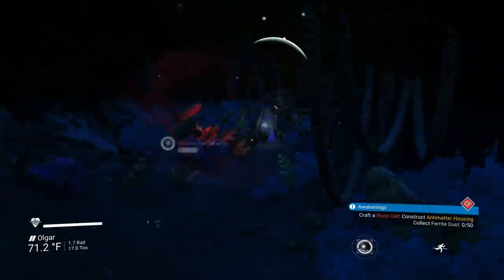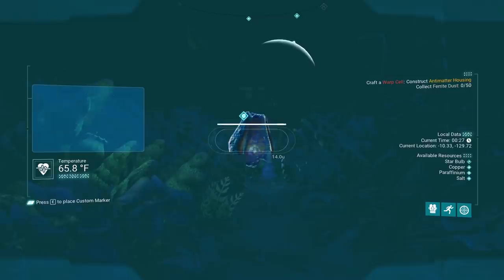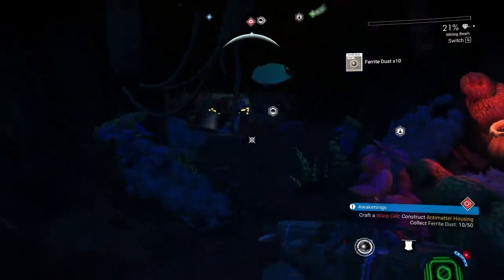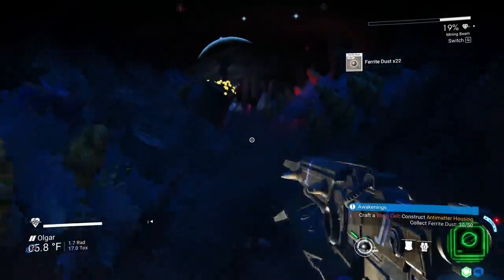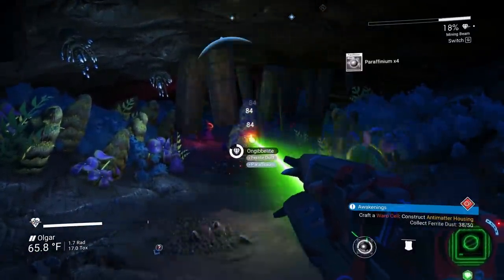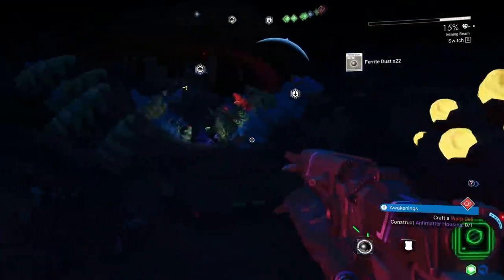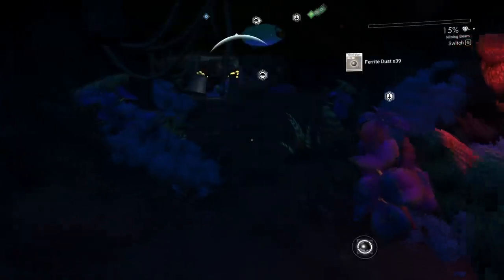Let's go into the cave and collect ferrite dust — hopefully that creature will leave us alone. Let me analyze these; I'd eventually like to get an advanced mining laser. He's looking for me but can't see me. Oxygen purified — ferrite dust, there we go. Nice little cave here. We also have stalagmites that'll give us cobalt if we need it.